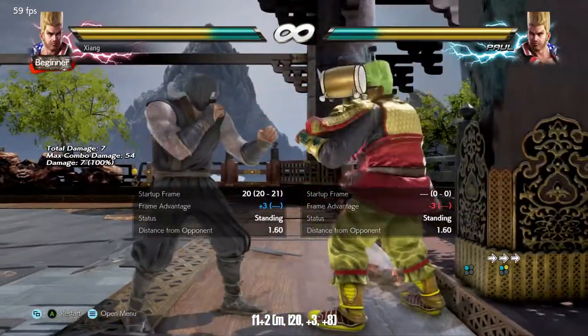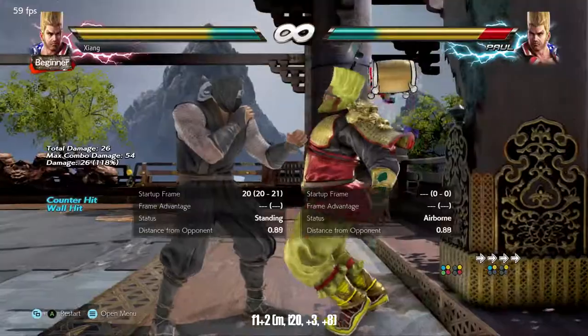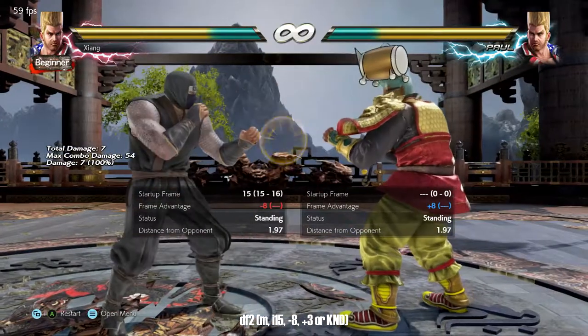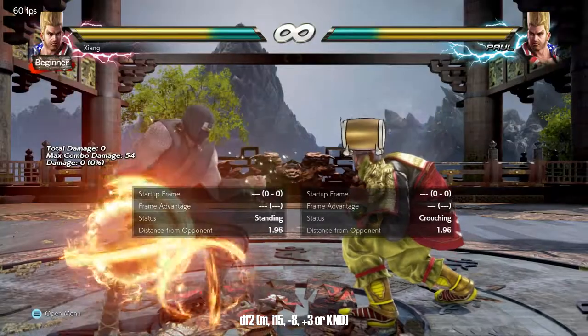Forward one two is a plus on block mid that forces crouch. It's a very good pressure move and knocks down on counter hit, which can produce a wall splat. Paul has a generic down forward two — an i-15 safe mid launcher that has a tendency to go under highs. It will not launch crouchers unless on counter hit, but otherwise feel free to use it.